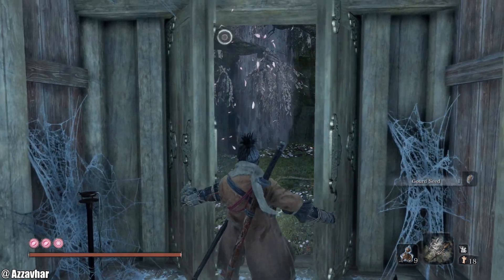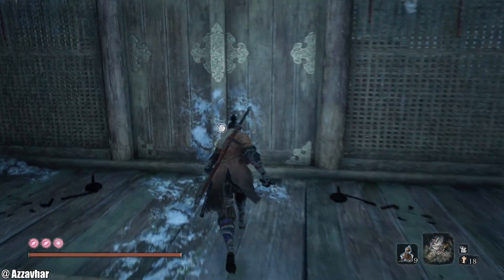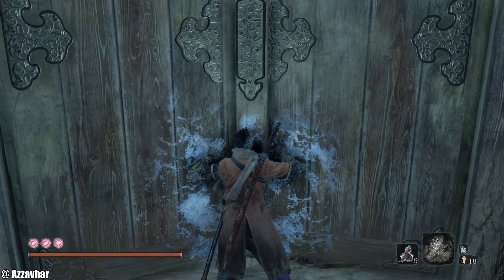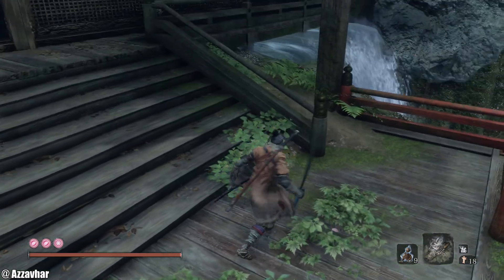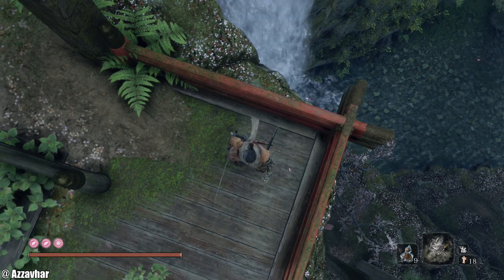Open these doors — this is the direction that we need to be going in. But for now we're just going to quickly backtrack a second. Open these doors — these particular doors will create a shortcut. Now you can see the shortcut is there, and that miniboss was just down there as well. Keep that in mind.